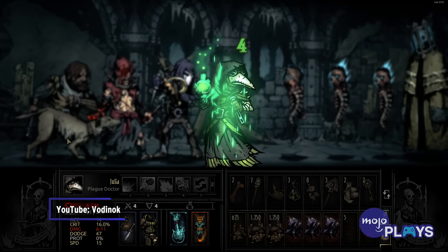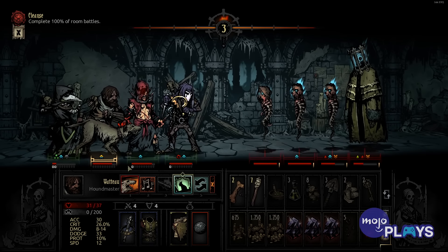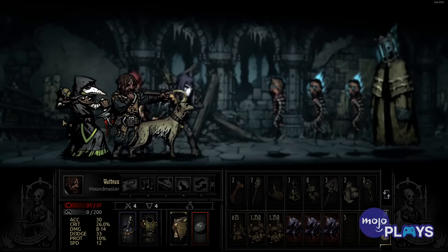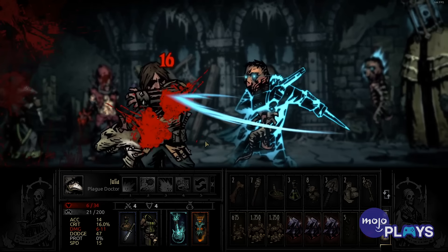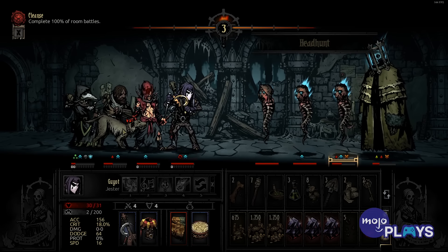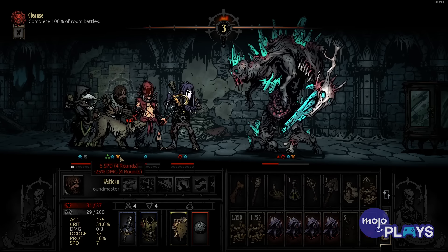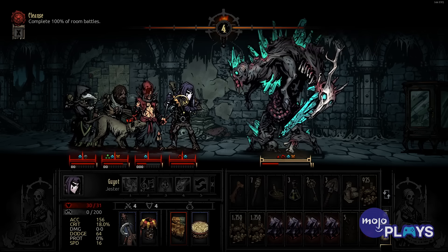In this incredibly tough RPG, permadeath from a variety of sources can tear your party members apart. Its second DLC pack, The Color of Madness, takes inspiration from HP Lovecraft to give you one freakishly designed encounter. The Thing from the Stars is an eldritch beast that resembles a horrific fusion of horse and human, with bone and crystal sticking out at odd angles.